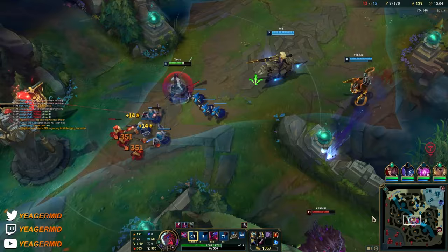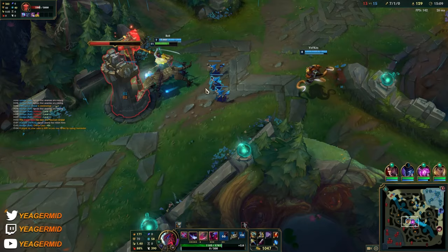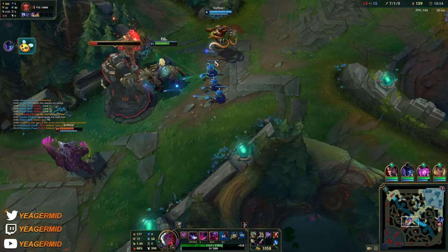Veigar deals a lot of damage to Volibear because he's full armor at the moment. If Nocturne plays it right he can take out Caitlyn with his ult when she's alone.